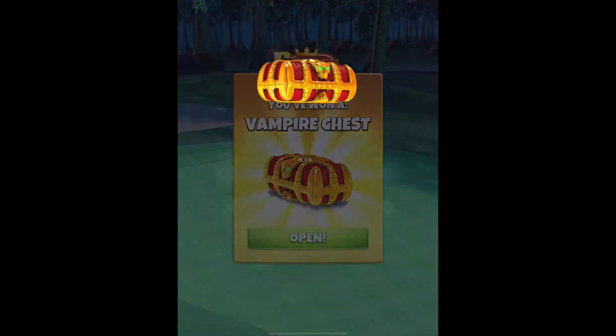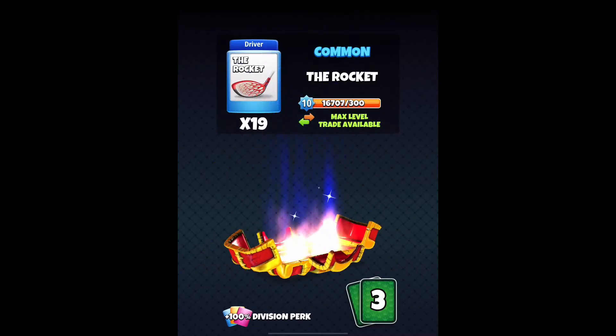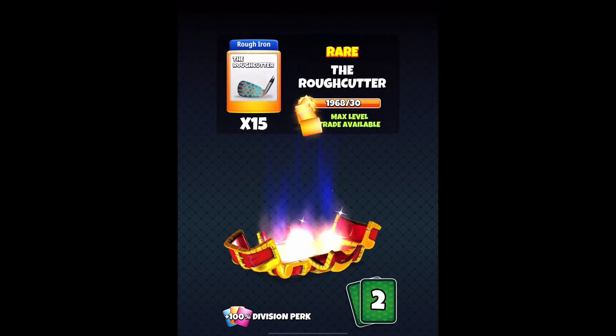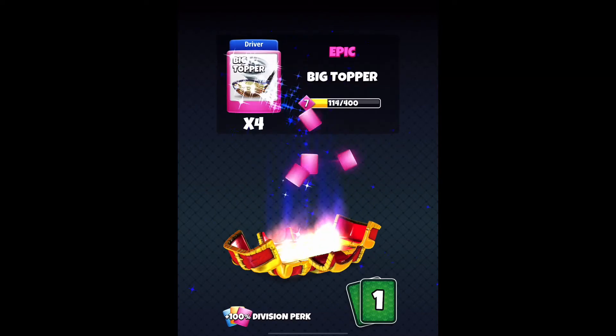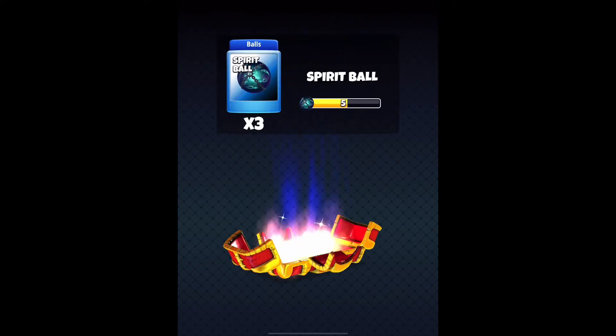We got the vampire chest, the rocket, the rough cutter, the big topper, and spirit ball.